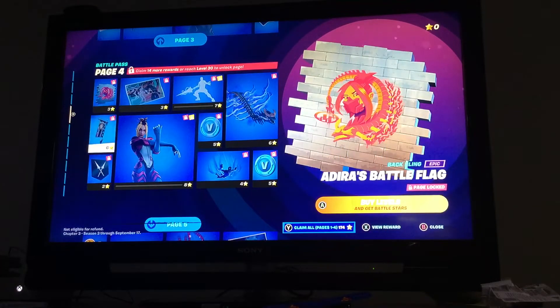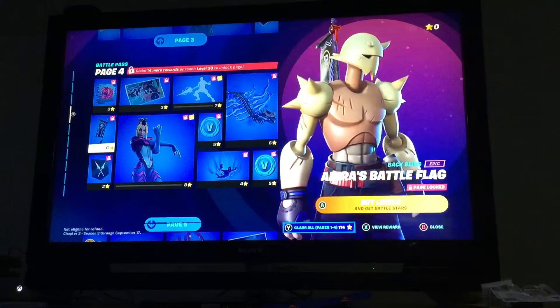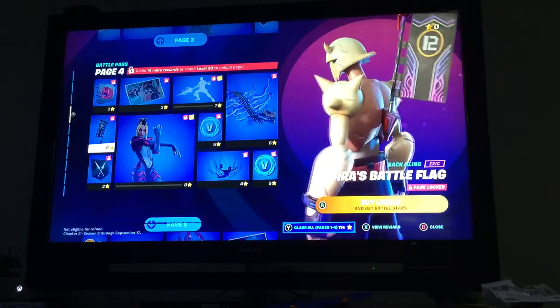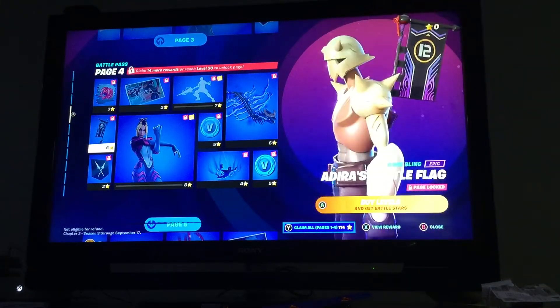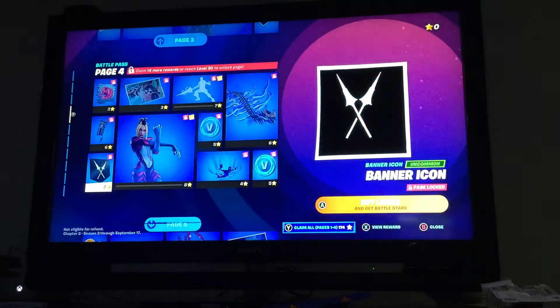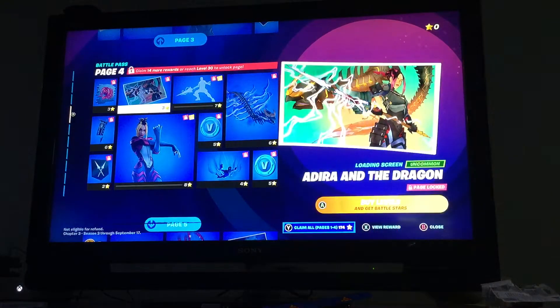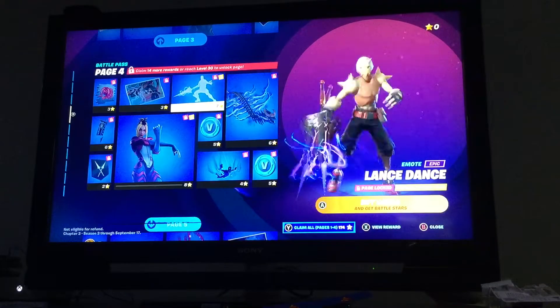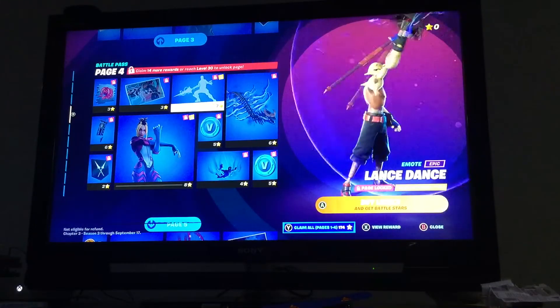Dragon Spirit. Adira's Battle Flag — that's a little bit too big for my liking. That'll really stick out when you're in a box and stuff, so I won't be using that a lot. Banner Icon. And then Adira's Infiltrator. Loving Tree. Lance Dance — that's great.